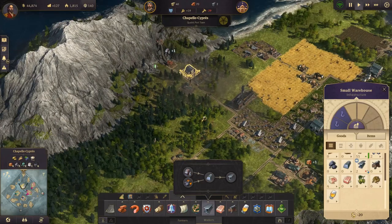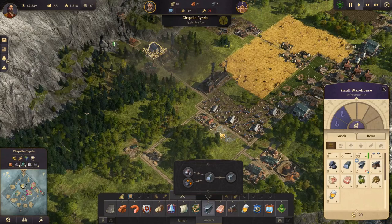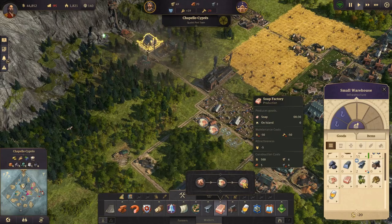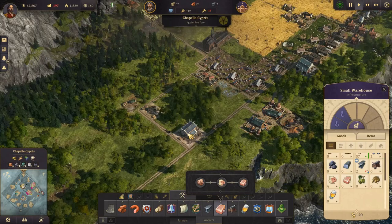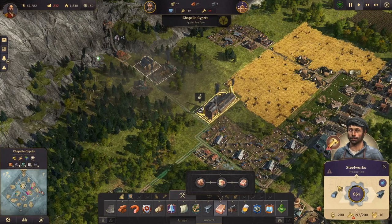All right, let's just see if this doesn't start building up so we can start making some soap. What do we need? We need two more rendering works which take four steel each, and we need a soap factory which takes four steel as well. So let's start by making the soap factory actually, because we already have two of these ready. That's the plan - producing? Yes it is.